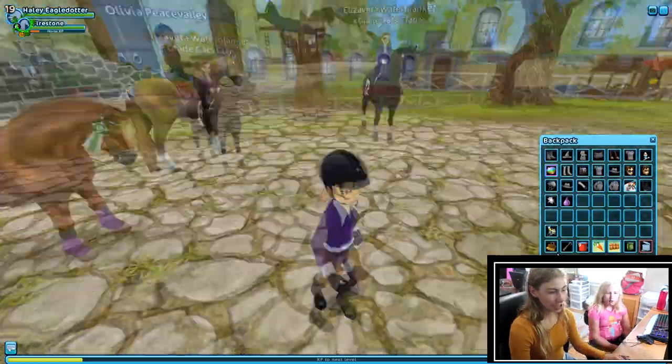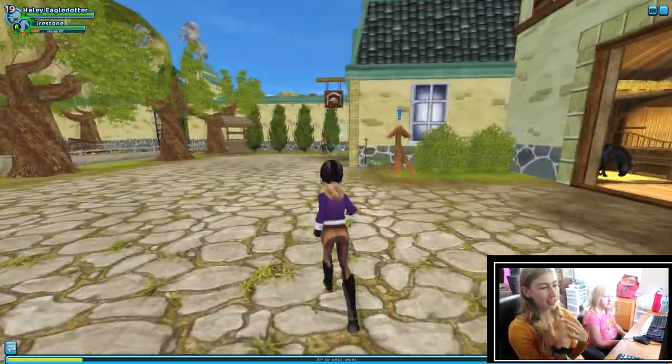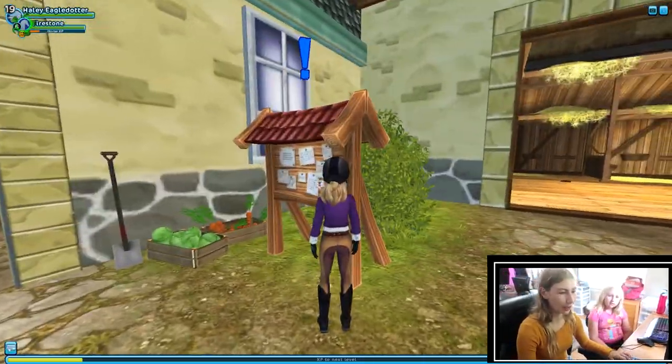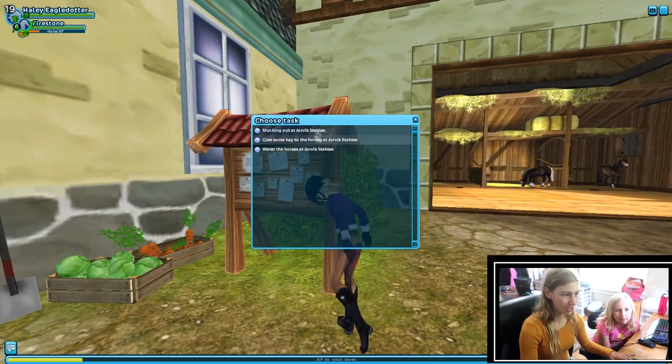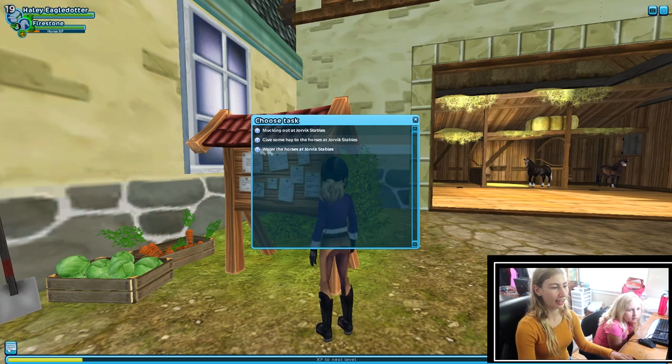Luckily in SSO you can change your horse's name. We're going to go muck out a stall. You get your big shillings when you muck out a stall. All you have to do is go to the barn board outside the barn and click on it, and then you can choose the quest you want to do, like water the horses, give some hay to the horses, or muck out.